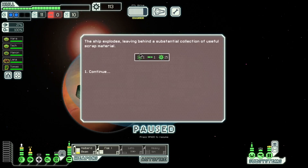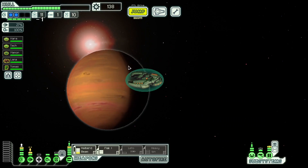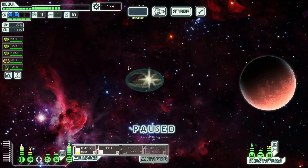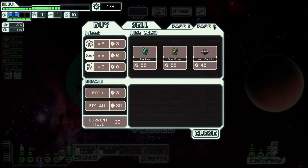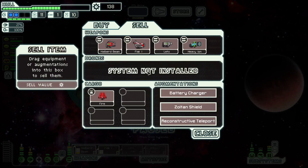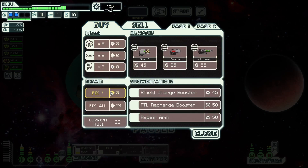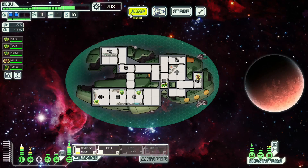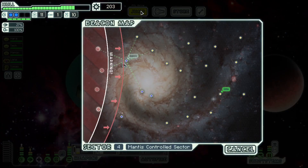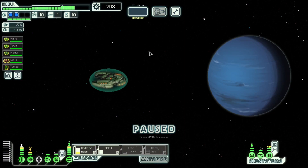Goodbye. We found a store. No cloaking. Sell the battery charger, sell the fire drone, get some repairs. We'll hold scrap for the moment and even hold onto the Lido missile, because we might get a bunch of missiles as the run goes on.